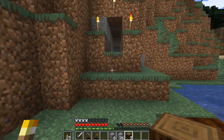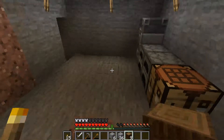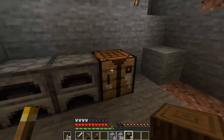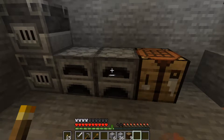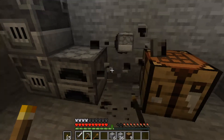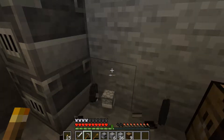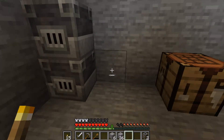That wheat isn't exactly growing very fast, and I'll have to figure out how to make a composter. We don't need these old furnaces anymore because we got the blast furnace. And then we'll have the smoker. Boom - nice! Awesome, look at that guys.